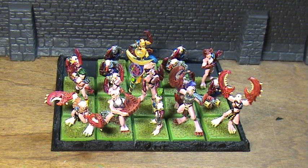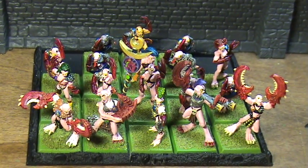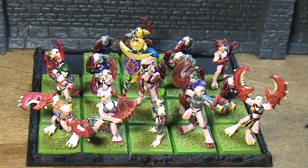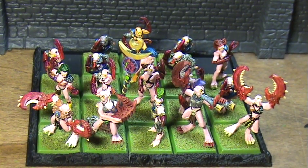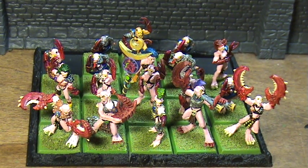Here you've got a unit of them in front of you. Like every other core choice, these are 12 points a model. They've got a pretty impressive movement 6, nice weapon skill 5, strength's only 3, toughness is only 3. They do have a high initiative at 5, 2 attacks standard, and those are armor piercing. So your strength 3 attacks are going to have a minus 1 armor save modifier.